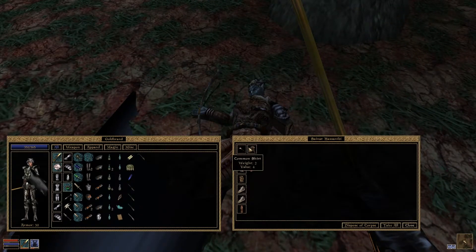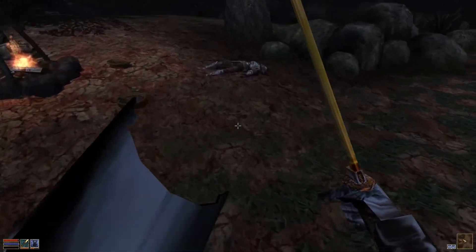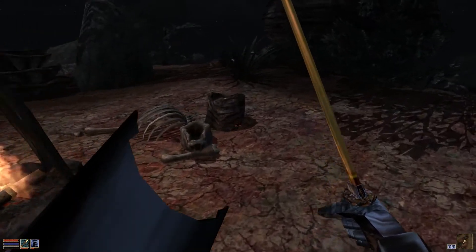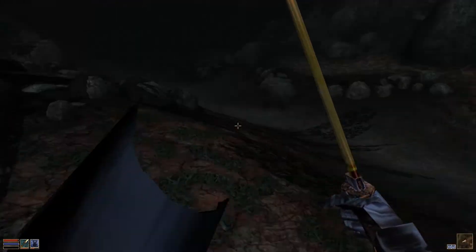Goodbye, my friend. He had a lot of netch and horse meat on him, and he had some arrows and bows which I've never used before in the game. We can take his bargain, restore health, and his shirt maybe. I'll take the horse meat and give it back to him as a consolation prize — here's your horse.